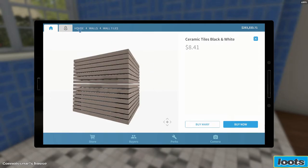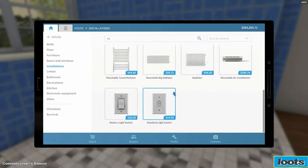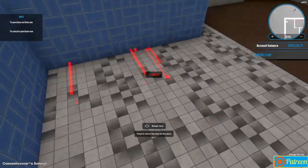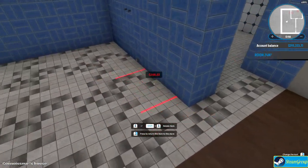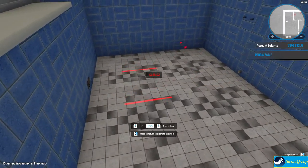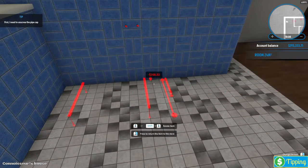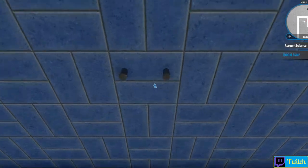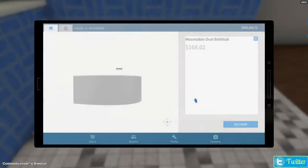Let's see what this is going to do - installations... no that's not what we want at all. We want bathrooms, tubs. I want the mountable oval bathtub - I don't just want a standard bathtub, I want this guy right here. It seems it already has that pipe and everything ready to go. Why can't I put it there? Oh, I need to unscrew the caps - my bad. I still got the caps on it, that's probably why. There we go.